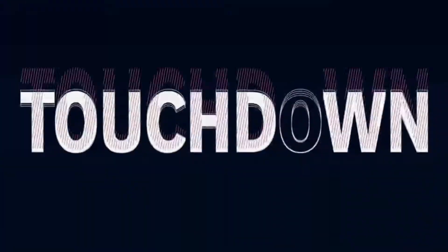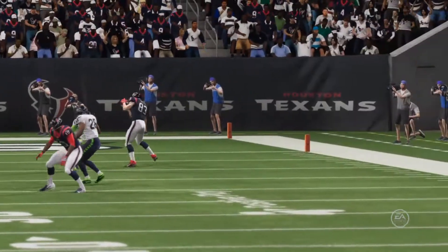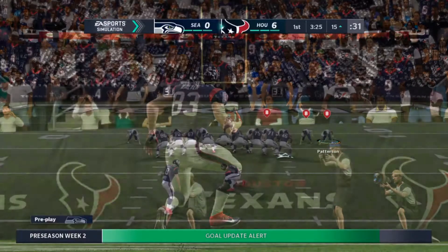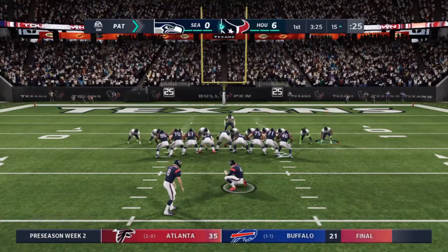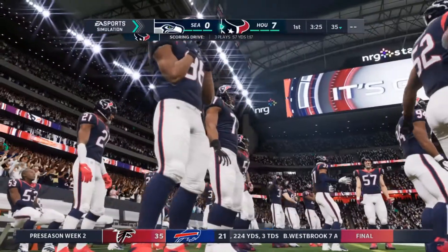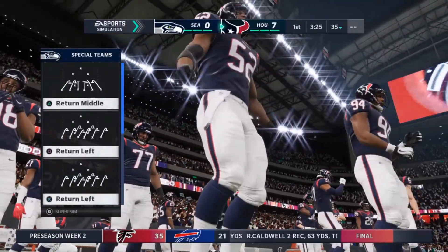Correct me if I'm wrong, but that was just a simple fly route. And I remember as a player, when I'd hear 'nine' from the receivers, that meant fly route — go. That was a nine, and he just kept going all the way into the end zone for the touchdown. The extra point splits the uprights, and it's now a 7-0 game.